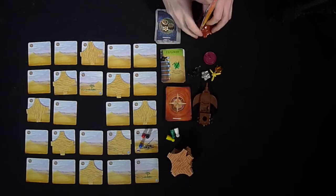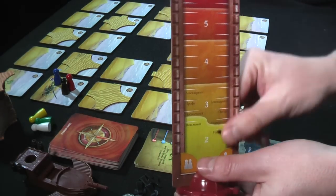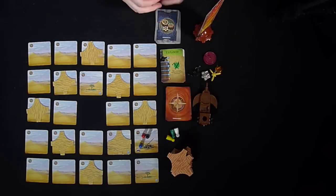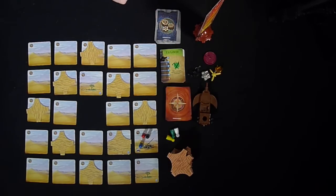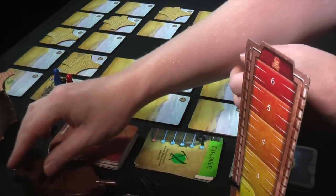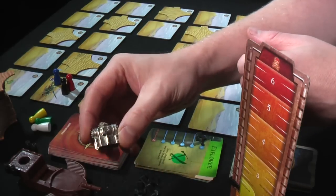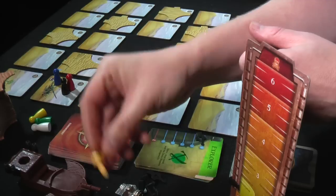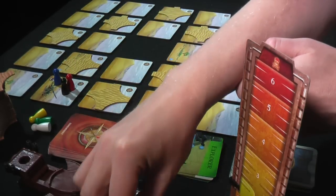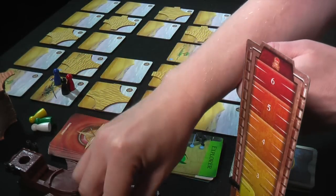You get the sandstorm marker, denoted by a little clip that shows how strong the sandstorm is - that's kind of the difficulty factor, and it goes up and up during the course of the game. And of course you get the legendary flying machine - look at that, that's pretty cool, a nice big chunky plastic model with nice detail. You get the parts that go with it - the parts you'll actually be finding throughout the game: you've got an engine, a propeller, a sundial, and some sort of crystal-type object.